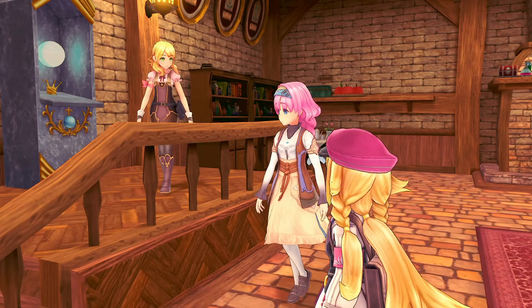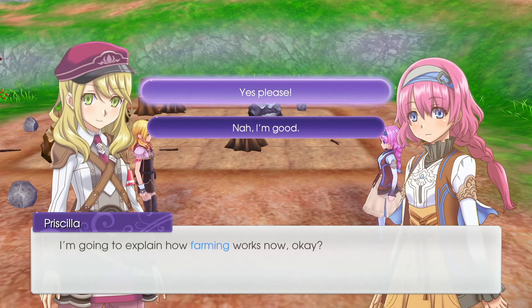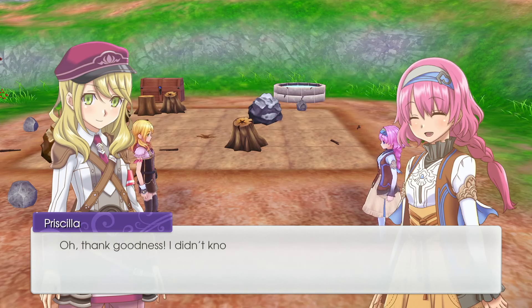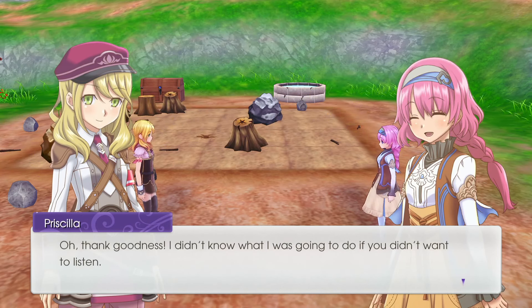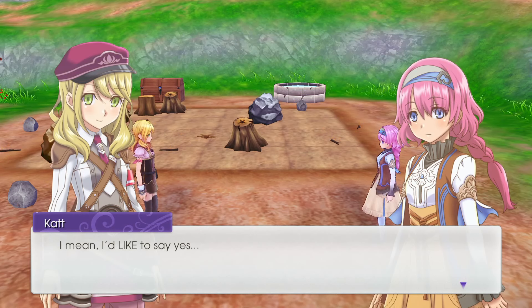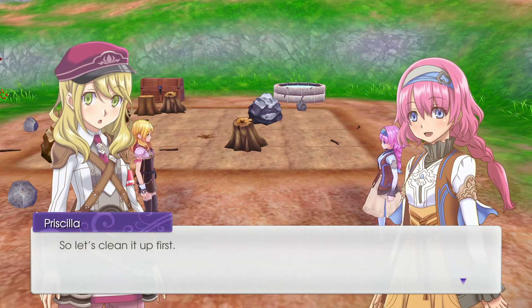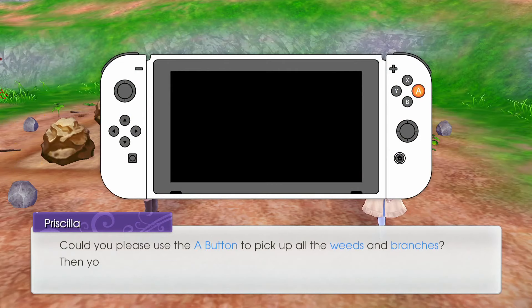By 'field' do you mean... agriculture? SEED is a self-sufficient organization. Well, shall we? This is the field — I'm going to explain how farming works now. The best way to learn something new is to get some hands-on experience, so could you start by tilling this field for me? This place seems in pretty bad shape — nobody's worked this field for ages, so let's clean it up first. Use the A button to pick up all the weeds and branches.